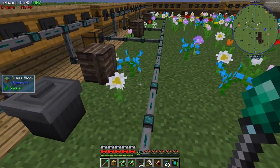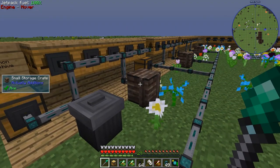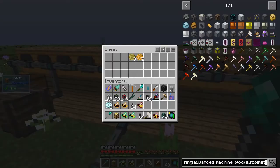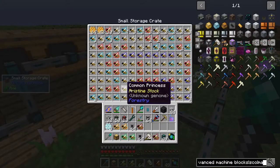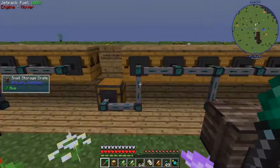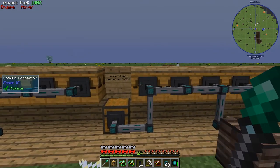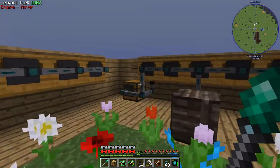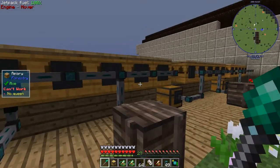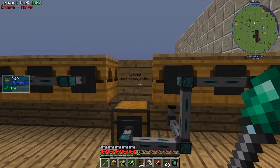I've just taken a brute force approach to breeding bees — I bung a ton of hive bees in here, and once I've got loads of hive bees I bung them in here and it self-feeds until I get commons. When the commons are done they come out and go into here. I've got a staged filter system going on here that fills these apiaries up with common and cultivated to give me noble and diligent. Then they come over here which gives me majestic from noble and cultivated, and then finally imperial from majestic.